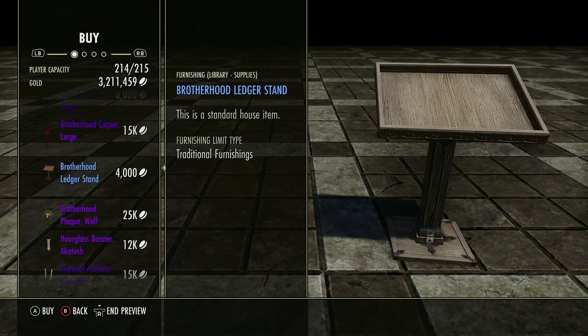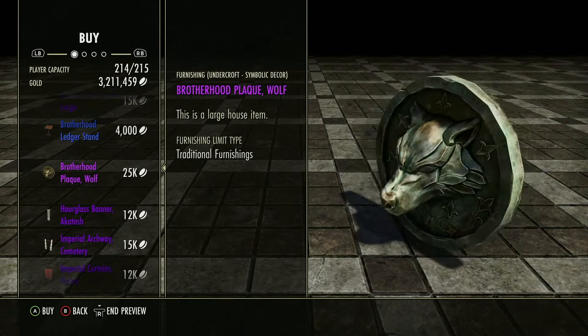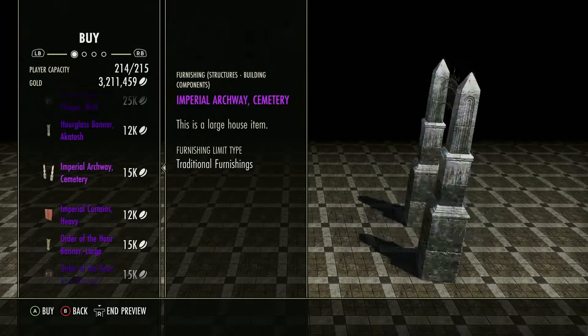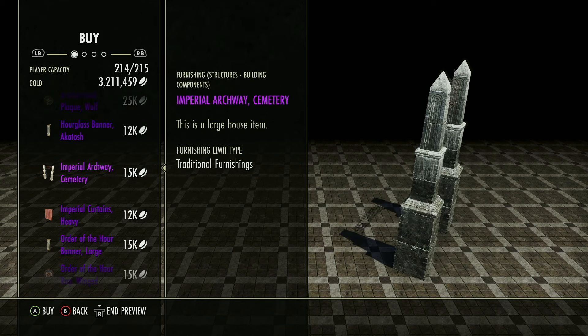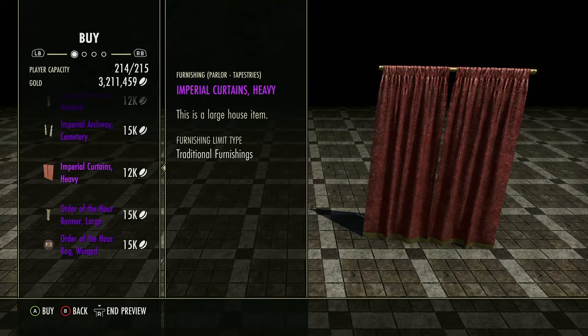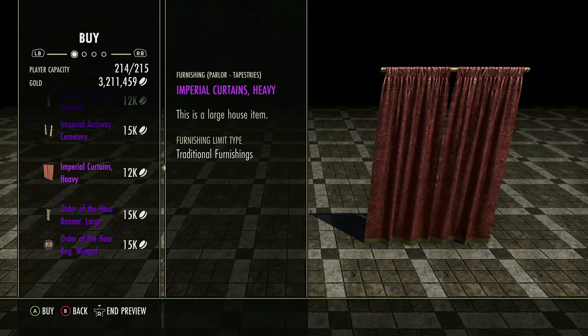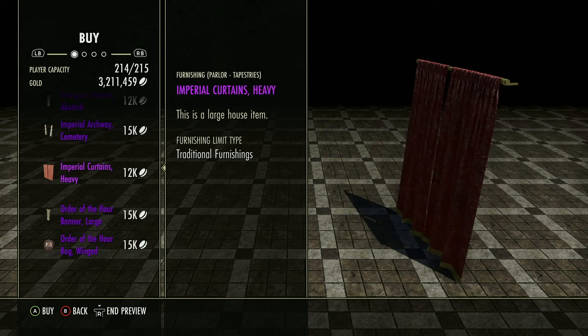This ledger stand's actually not too bad — 24,000 gold. Slap your books on there. These other items are okay, nothing jumps out at me. The Imperial Archway I find interesting, but not a whole lot of you are probably building cemeteries. The curtains are kind of cool too, because you don't see curtains very often, and 12,000 gold for some nice closed curtains is not too bad.